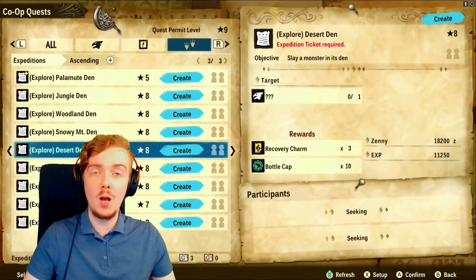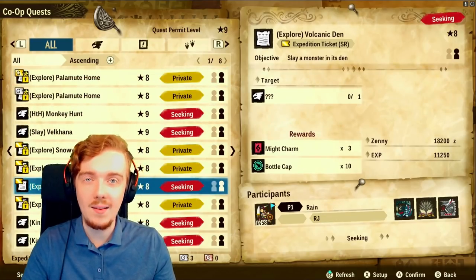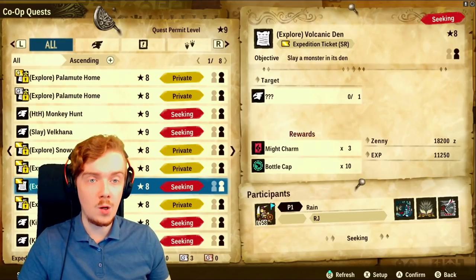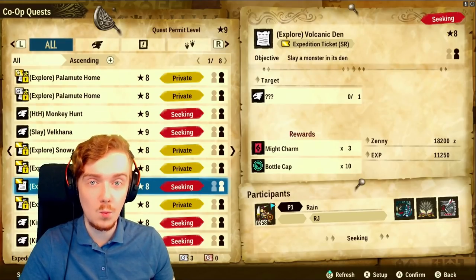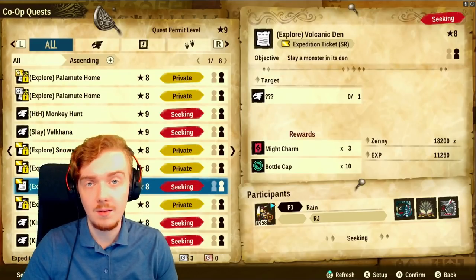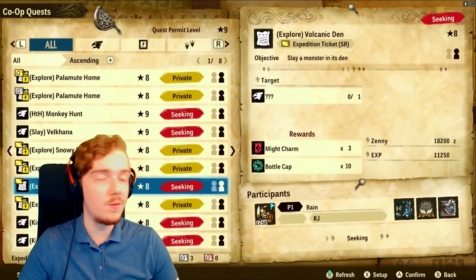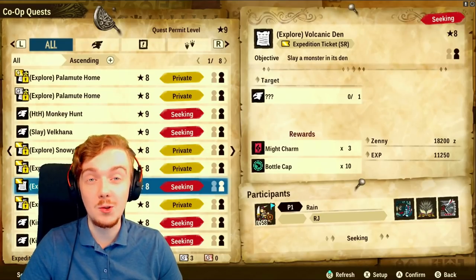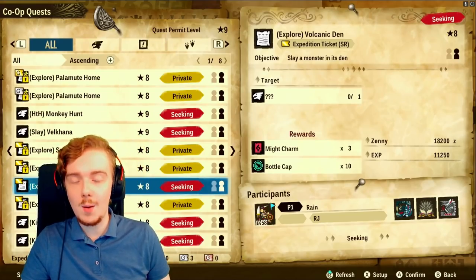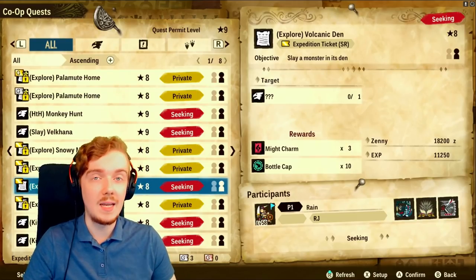One thing I'm personally doing a lot is either hosting my own expeditions or joining others. If you can join people doing a gold ticket, even better — you can get some deviants and elder dragons at the end. But if you just post your own, you can post bronze, silver, or gold rarity — the rare ones are called R and the normal ones are called N. I really recommend using the rare tickets, the silver ones — just go through, open up all the chests, then back out and leave. You don't even have to finish it, but if you do you'll get the 10 bottle caps at the end as well.